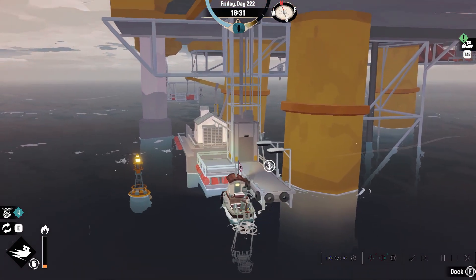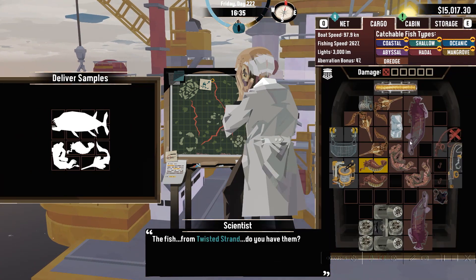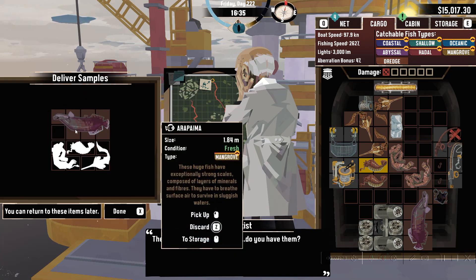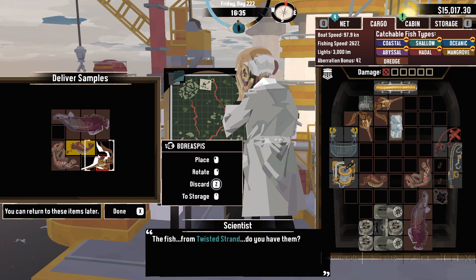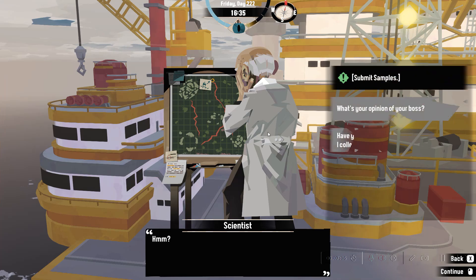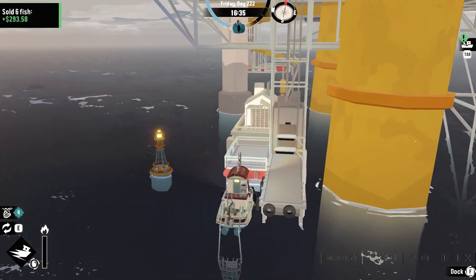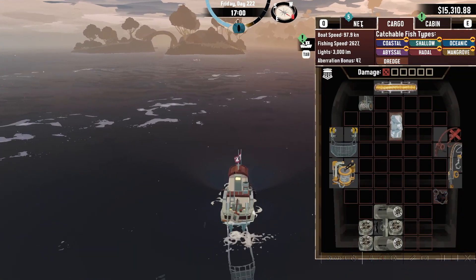I'd spend an entire two episodes just gathering materials. Science lab. Submit samples. The fish from Twisted Strands - do you have them? So this is not the fish you wanted - you wanted a different fish. Yeah, that one does not count. That's strange. There's extra fish, but we can't use them. Toss them in the generator. So there's one more fish we need to capture in there. Did we gain metal? Yes, we did.